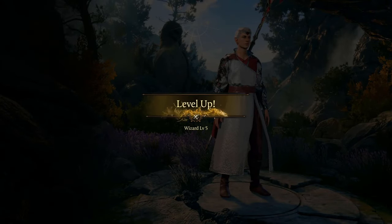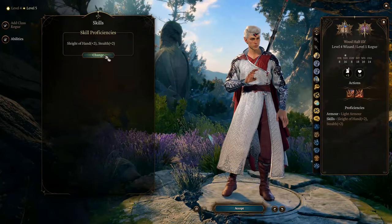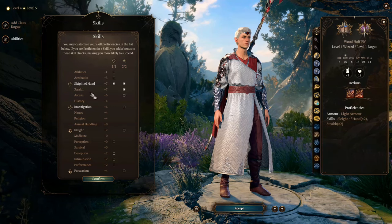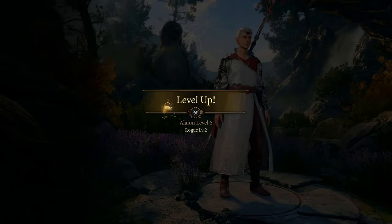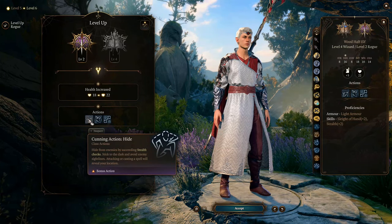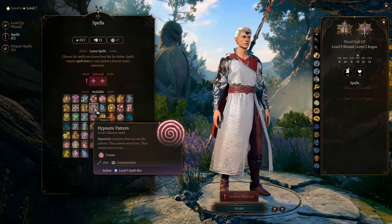At level 5 we can afford to level into Rogue, since we already have enough control to cope for a while. At Rogue level 1 you gain two skill proficiencies — take this chance to max out Stealth. At Rogue level 2, you gain the ability to hide as a bonus action. You are now officially the controller in the shadows. At level 7, returning to Wizard, you learn Hypnotic Pattern, which hypnotizes all units in a large area at once — but remember it also affects allies.